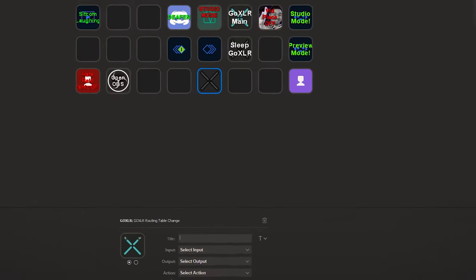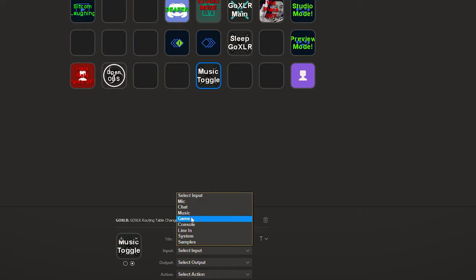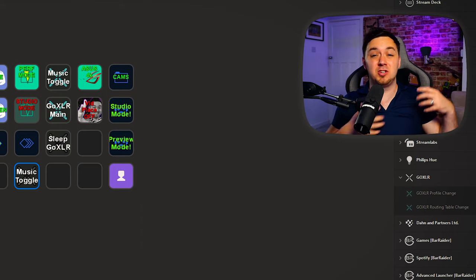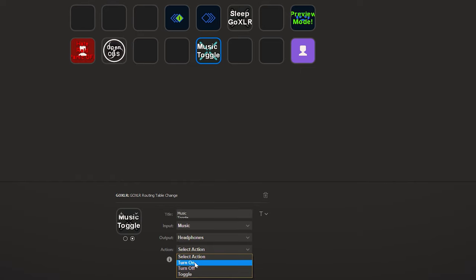So I'm going to drag that routing table change button on here, and I'm going to say this is a music toggle. From here, we can select to toggle the music into or out of our headphones. I'm going to select the input to be the music here — this will be once it's linked to Spotify. You may want to check out the video about how to set up Spotify on the fader for the GoXLR. Now we've got the input for the music, and the output we can select to the headphones. So we're talking about music and the output — whether or not we want it to appear in our headphones. Now we just need to select the action: you can either have a dedicated button to turn the music on, a dedicated button to turn the music off, or just a toggle switch that when you press the same button each time it will toggle between those two things.